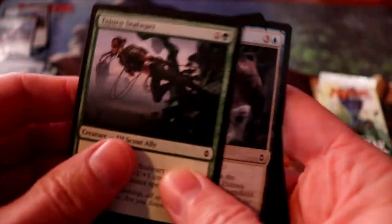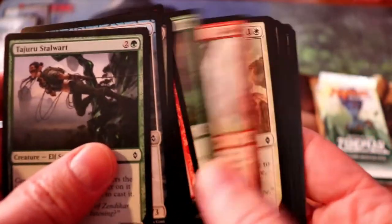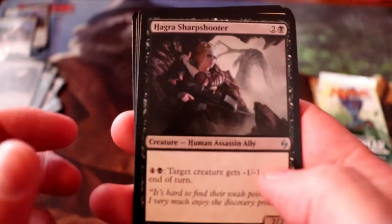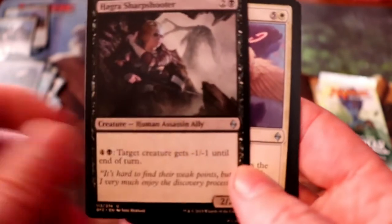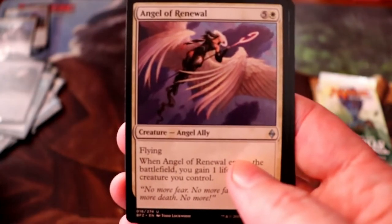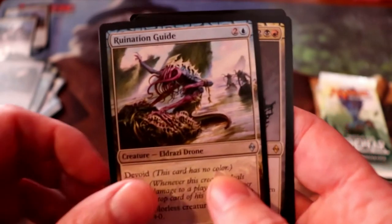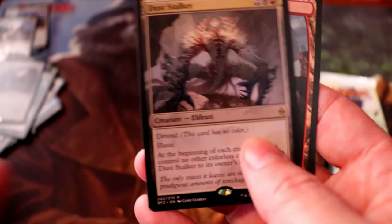Pack three of Battle for Zendikar: a Hagra Sharpshooter, Angel of Renewal, Ruination Guide, and Dust Stalker is our rare. And a full-art Mountain.